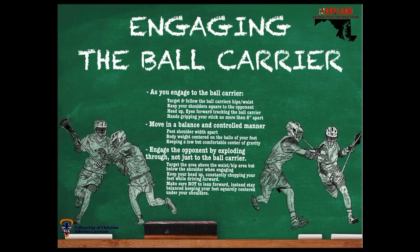So we do this by engaging the ball carrier. As you engage the ball carrier, you target and follow through the ball carrier's hips and waist, keeping your shoulders square to the opponent. Your head's up, your eyes are forward tracking the ball carrier, and your hands are gripping your stick no more than six inches apart. You can see this guy in this picture right here is doing a great job of it — he's riding on the shoulder, he's driving through.